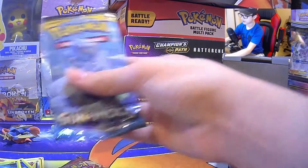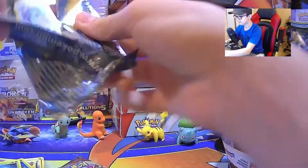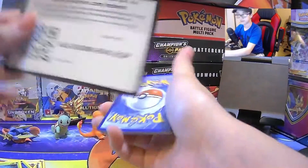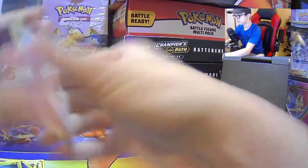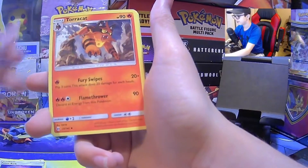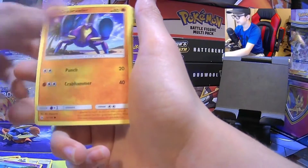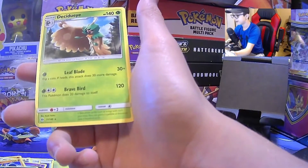Moving on to Sun and Moons. Energy, Trainer, Tortat, Trainer, Sparrow, Grubbin, Rousey, Crab Roller, Sandal, Zubat, and a Destroyer.